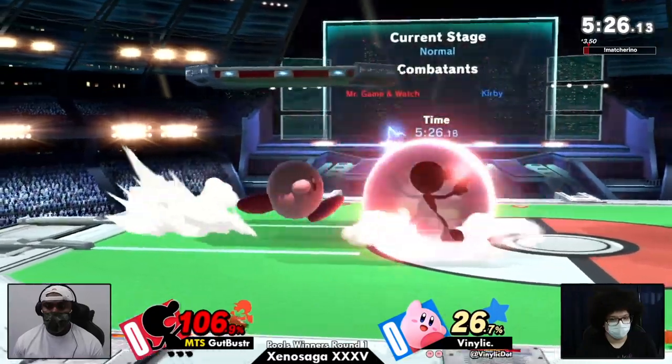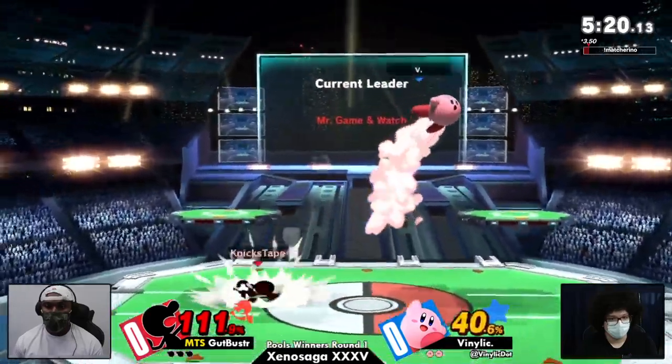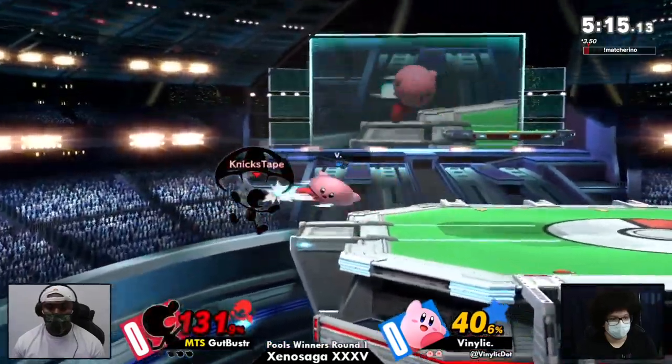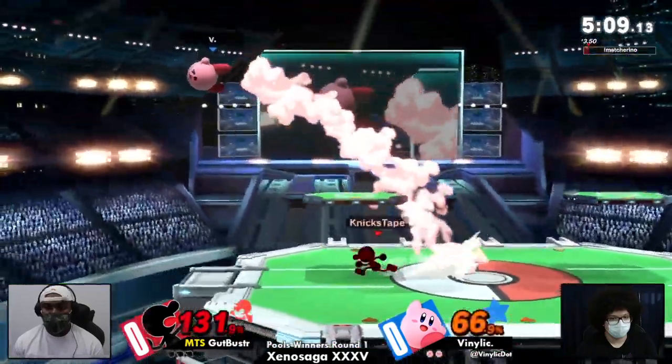Over here to the ledge trap — Gut Buster going to find the parry into F-tilt. And this is big: down throw nair. Maybe a hammer, because some cheesy Game & Watch players go for the down throw nair to hammer. As much of a meme as it is, there's pretty little reason to not go for it with the lead. It's a 1 in 9 chance for your opponent to explode.